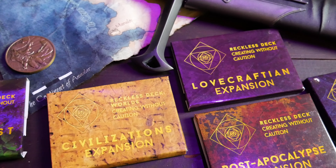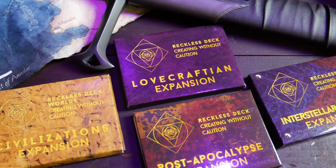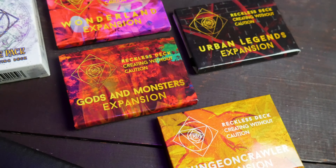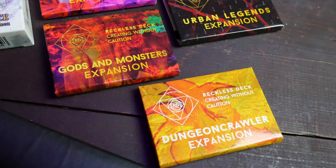If you don't want to wait for the giveaway, you can head to recklessdeck.com and use the code rollthis1 at checkout to save 15% on anything you purchase. So if you want just one or two of the expansions, you can get those. If you want just the Apprentice Pack, Volume 1 or Volume 2 of the Reckless Decks, or the World's Decks, you can get those individually. The coin only comes with this full kit though, along with all the boxes and special edition stuff.